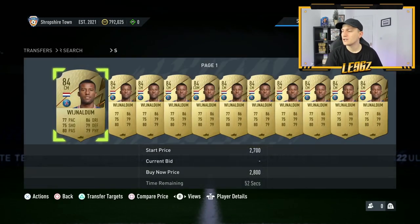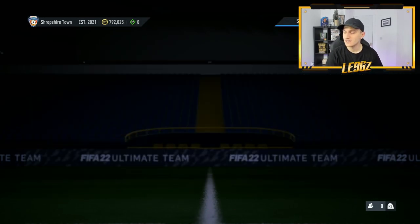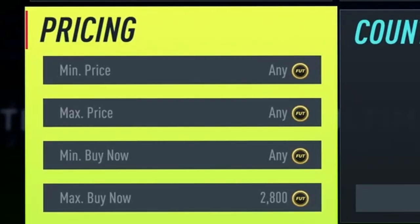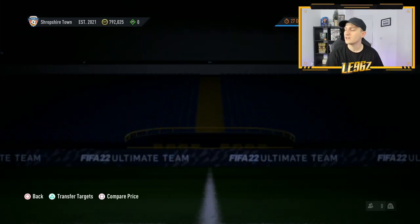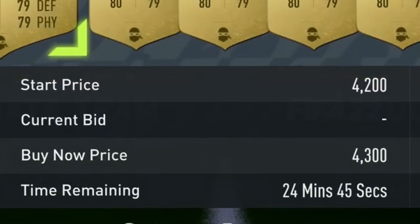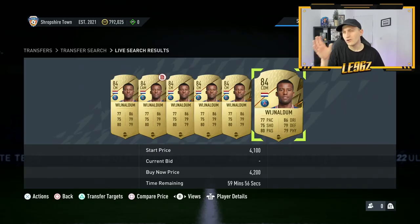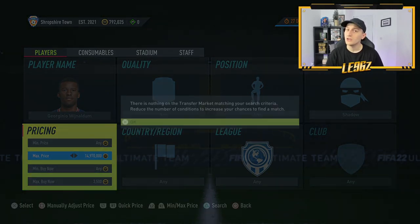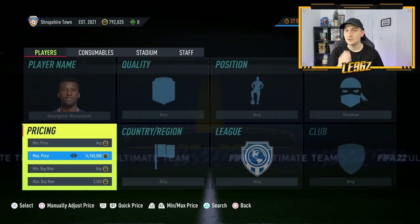Wijnaldum is currently selling for around 2,700 coins. However if we take a look at him with a shadow chemistry style on him, he is currently selling for around 4,000 coins — meaning there's a gap between his normal card and his card with a shadow of around 1,000 coins. So you can sit here and snipe players like this, or what you can also do — which is what I was doing — is use a filter to find loads of different cards.